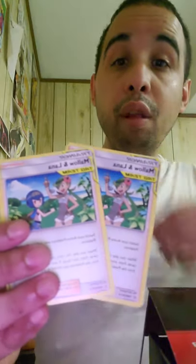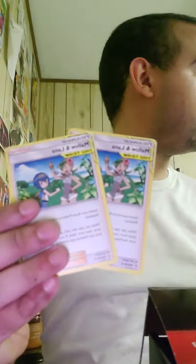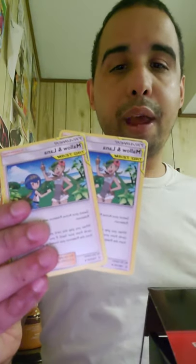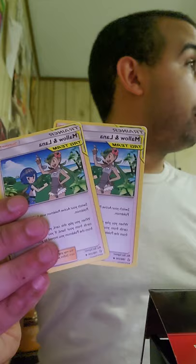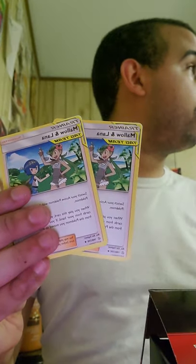It comes with two Malamar — very good healing and switching support. For the first effect, if you just got two cards from your hand, you can switch your active with your bench and heal 120 damage from the active Pokémon you just switched out.